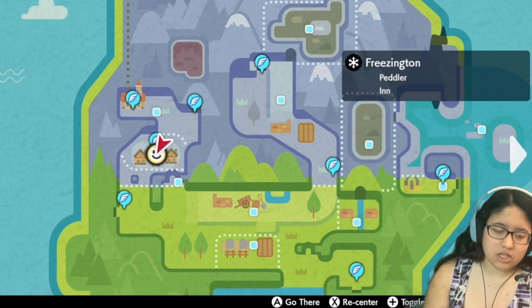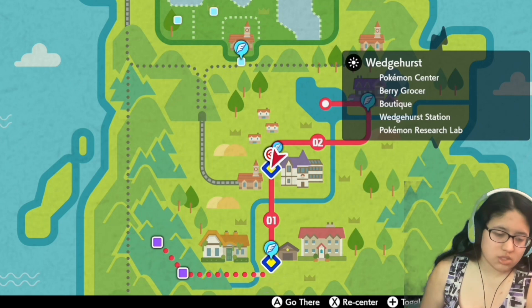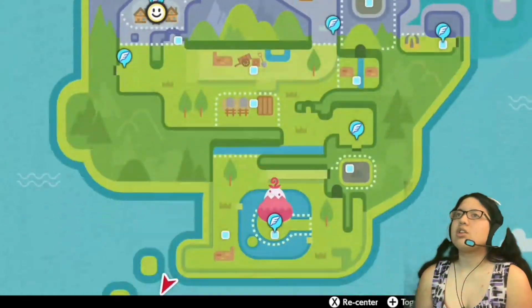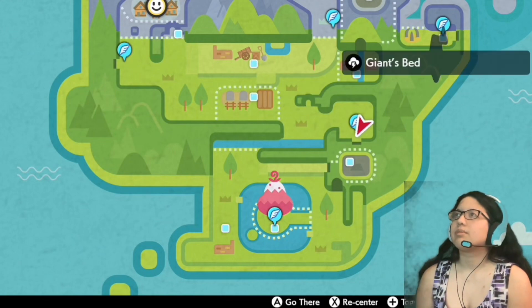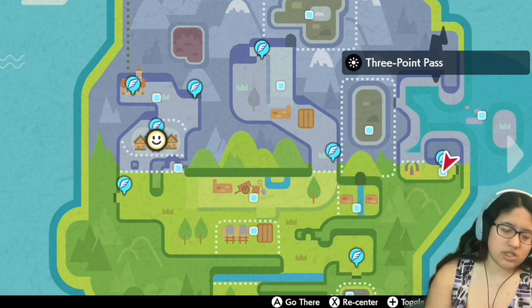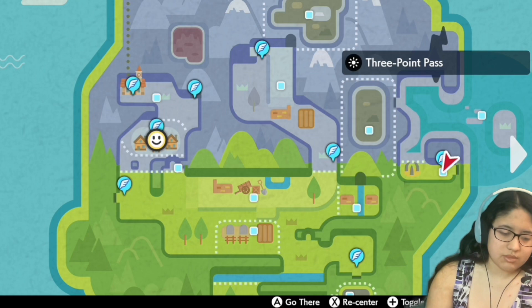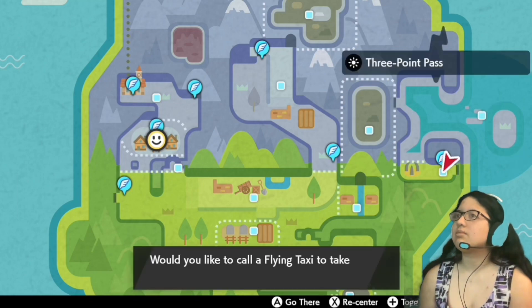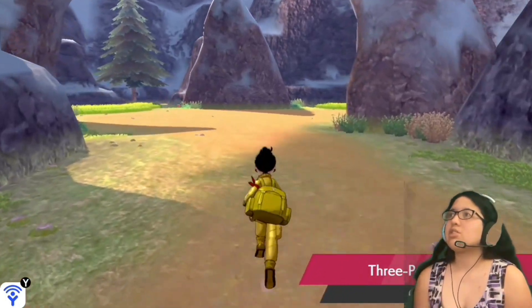Sonia told me a long time ago there are footprints around the Crown Tundra I need to investigate. The cavern footprint locations are Balomere Lake, Dynatree Hill, and Lakeside Cave. I just need to know what these areas are called. Okay, so it's called Iron Will — I think that's what it's called. Frigid Sea, that's where I need to go. Let's go over here and try to look for footprints.